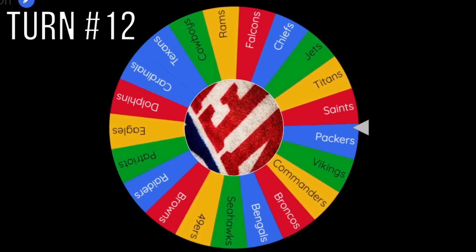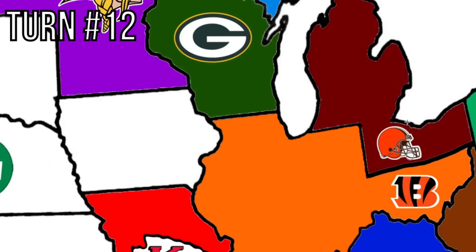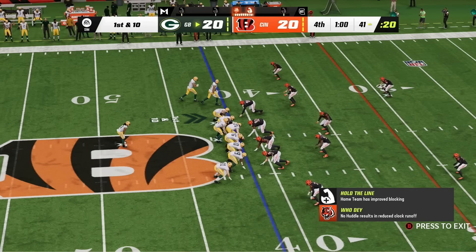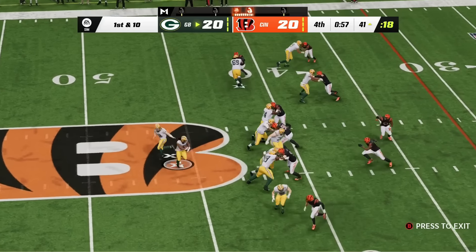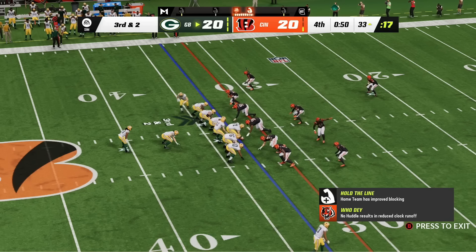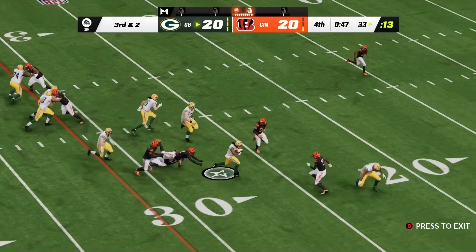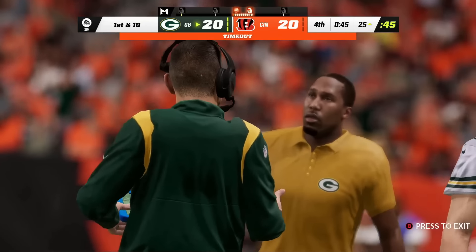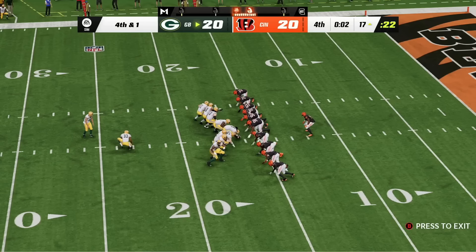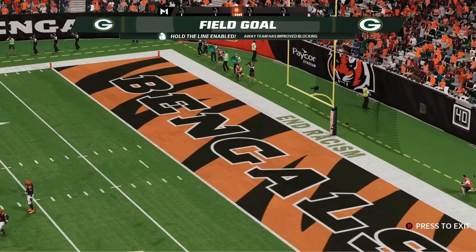Turn 12 — the Green Bay Packers for the first time. They have the Bengals growing beneath them and that's exactly where the arrow goes. In a 20-20 game with a minute left, the Packers punch with Aaron Jones for a 6-yard pickup. On 3rd and 2, Aaron Jones takes it up the gut and it sets up 4th down and 1 with 2 seconds left. Mason Crosby drills the field goal from the 17-yard line. Packers take down the Bengals in what I'll call an upset.